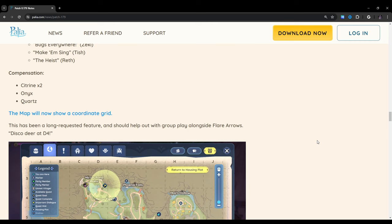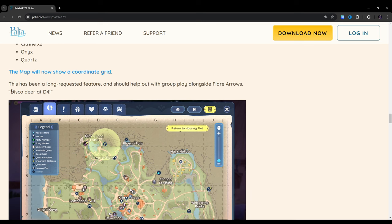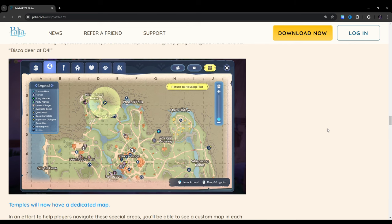The map will now show a coordinate grid — thank God. This has been a long-requested feature and should help out with group play alongside Flare Arrows. For example, Disco Deer at D4 means it's somewhere in that area. It's not as exact as I would have liked, but I think with Flares in addition to this, we should be fine.